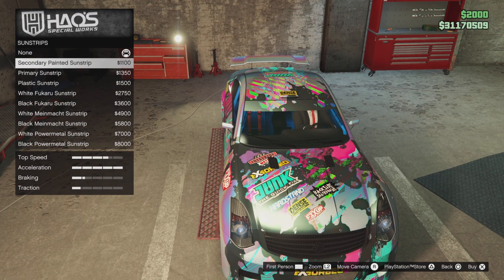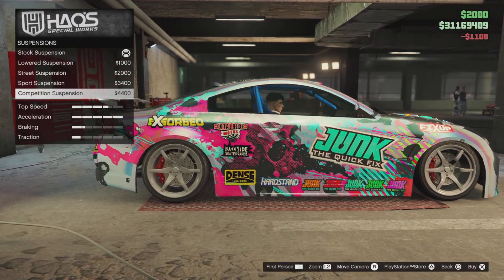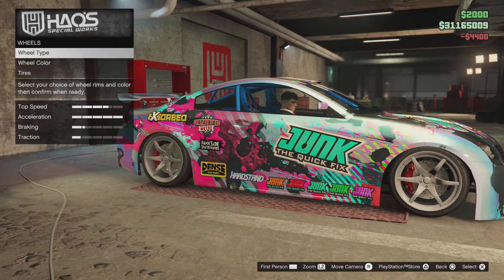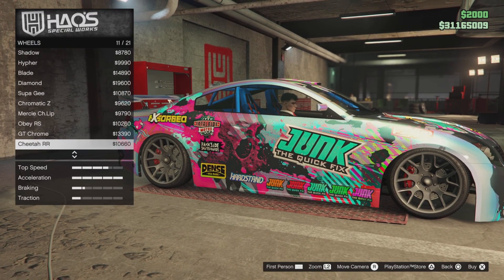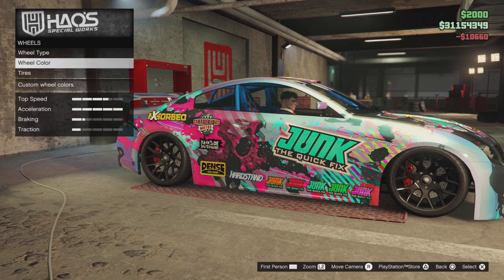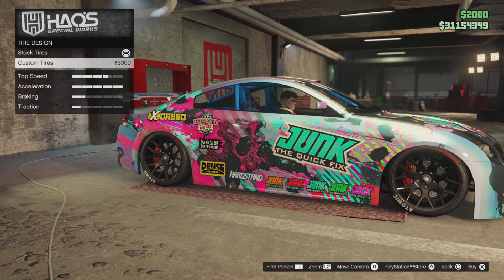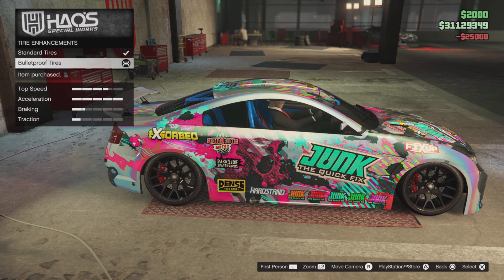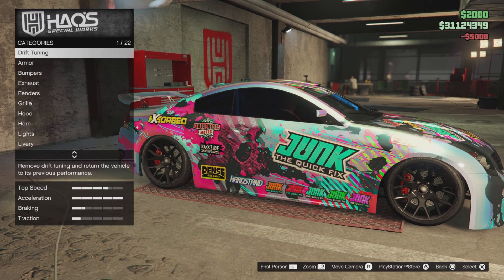These don't look great unless you already have something on there — it would make it look good. Suspension — we want it lowered because it's going to be a drift car. Wheels — I guess it doesn't really matter, we'll just get the ones I always get. It does look quite nice. Custom tires — no. Windows — I think we're done.